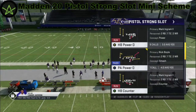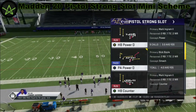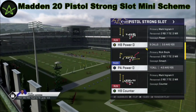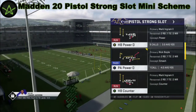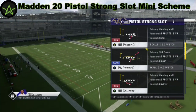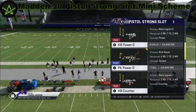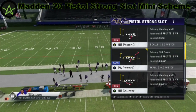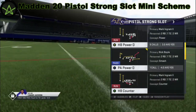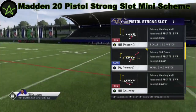I'm going to do something that I haven't done in a while, and that's breaking down the pistol playbook in Madden 20. So off top, if you're going to run pistol, you need to come out with a running quarterback — come out with a Lamar Jackson. Otherwise, you're going to have some difficulties running this offense.